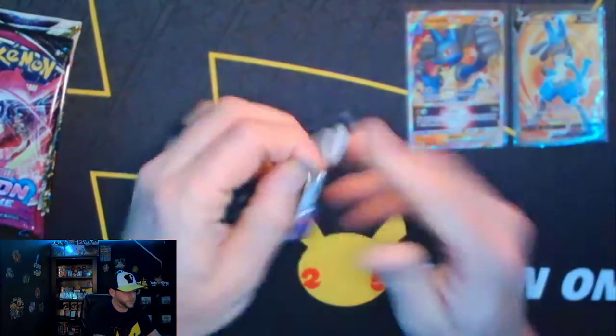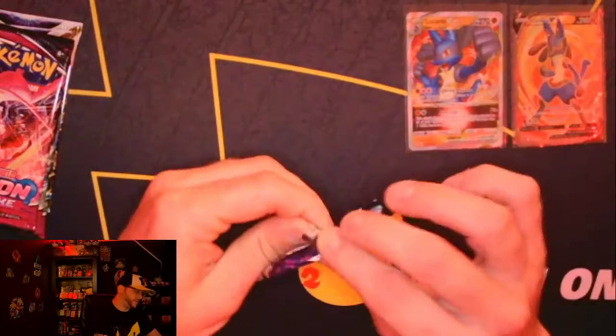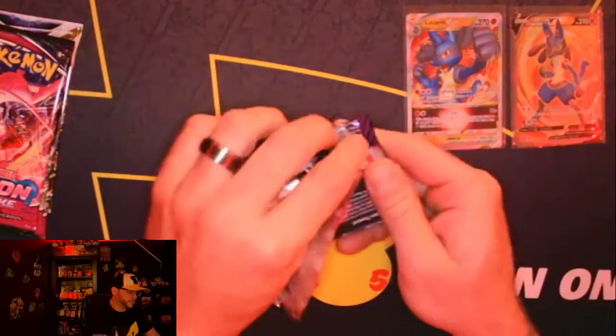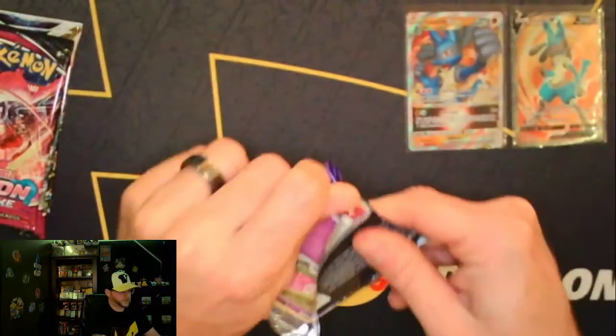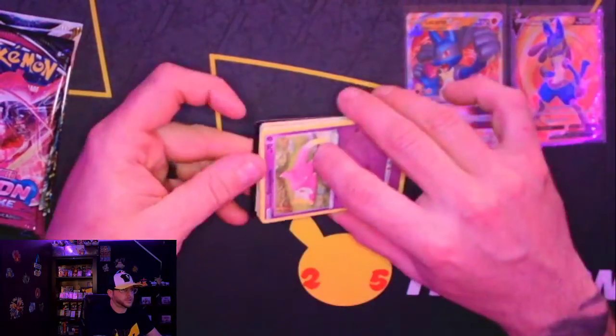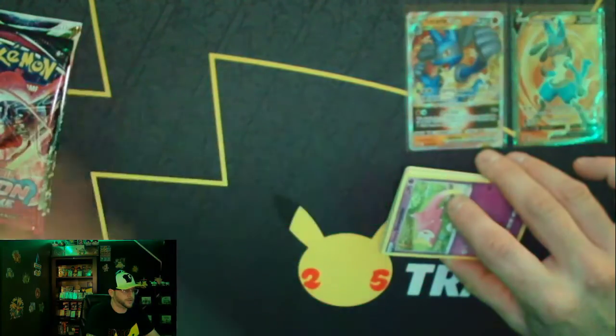Starting off with Chilling Reign. Looking for that alternate art — Zapdos, Moltres, or that golden Snorlax. That'd be really nice to get. I think there's a Blaziken alternate art in this set as well. Code card going out.